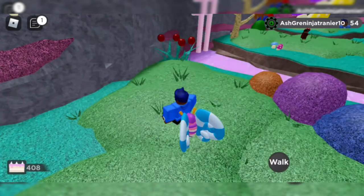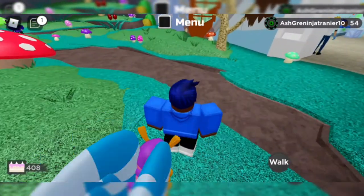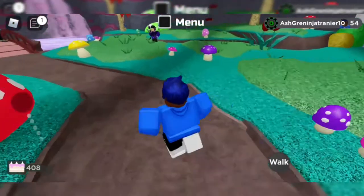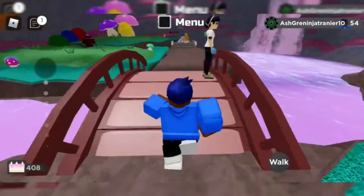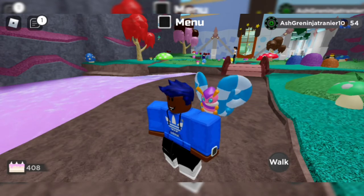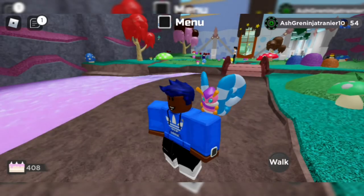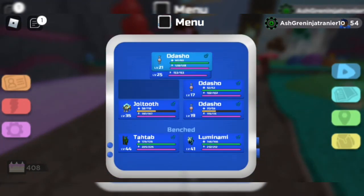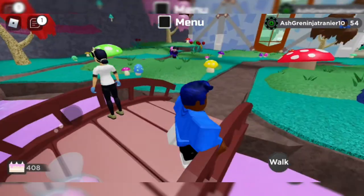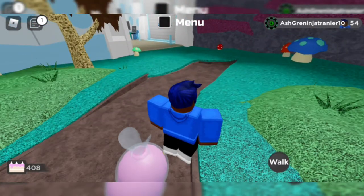Once you catch it, you want to level it up. That Gorm was level 18. Gorm evolves at level 14, so because the Gorm you encounter is above level 14, once you level it up one time it will evolve into its second form, which is called Audazio. I'll show it on screen right now.